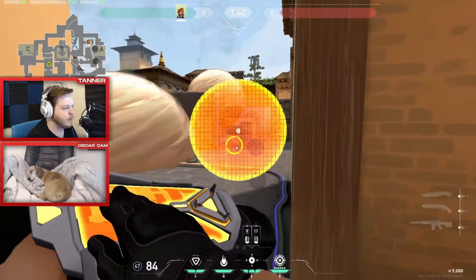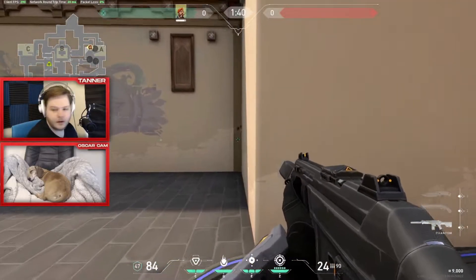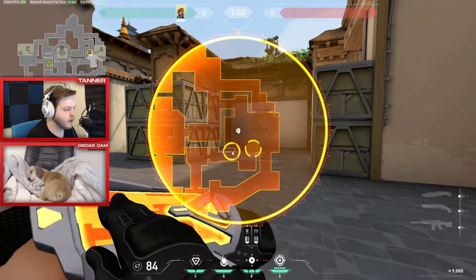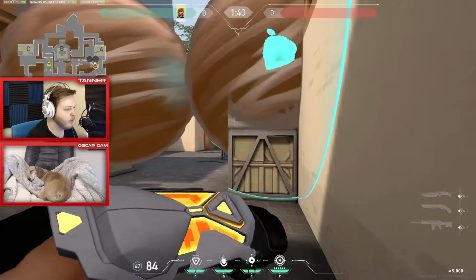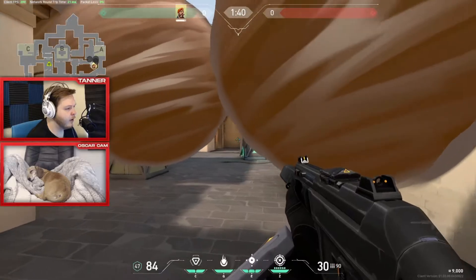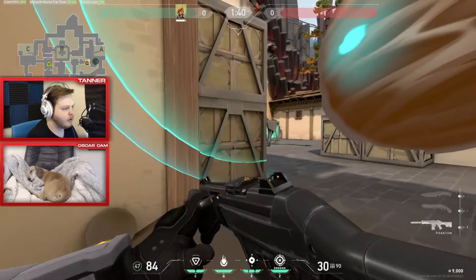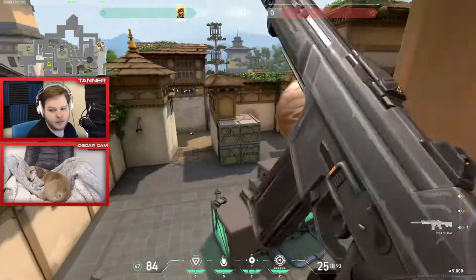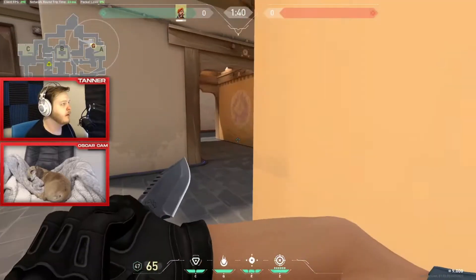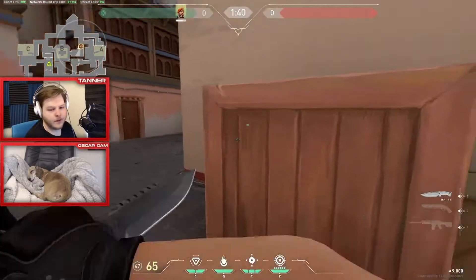Another good retake option with two smokes: put one here and one on top of the triple boxes in the back. With three smokes you can do both sides. Now nobody can peek you from short. You use your molly, peek for the kill, and watch — anyone playing back corner has to walk all the way around to see you. Anyone on short can no longer see you unless they walk fully out. And if you have somebody on heaven, it becomes a one-way for your heaven player.